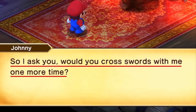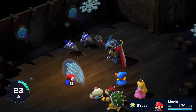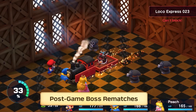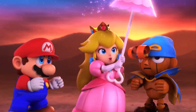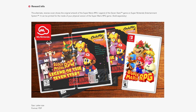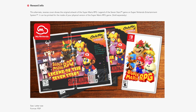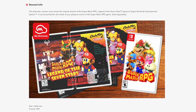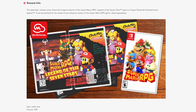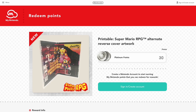If you're interested in a brand new alternate reversible cover for this game — because the one that comes with it is pretty plain, and it looks like that because it takes inspiration from the Super Famicom version — the My Nintendo Rewards program has got you covered. The Super NES box art inspired reversible cover for Super Mario RPG for the Switch console is now available and it's pretty cheap, only 30 platinum points, and you can print this out from the comfort of your own home.